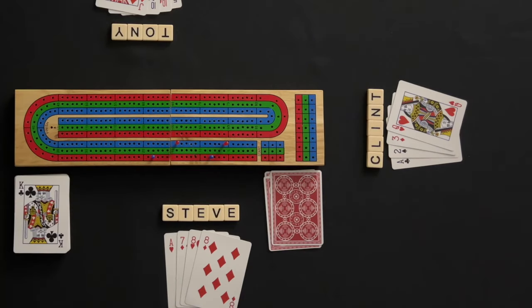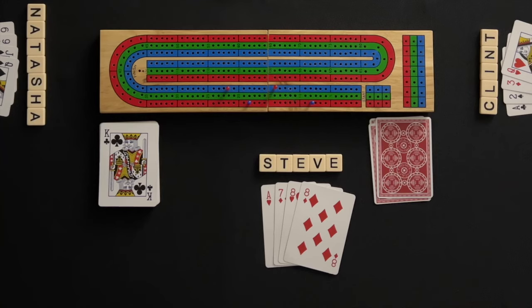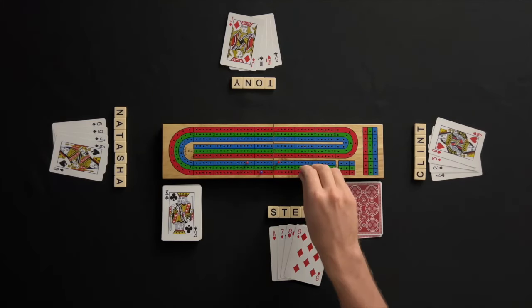Clint has two combinations of 15 — one with the queen, three, and two, and another with the king, three, and two — plus a run of three, for a total of seven points. Steve has two combinations of 15 using the seven with each of the eights, and a pair of eights, for a total of six points.